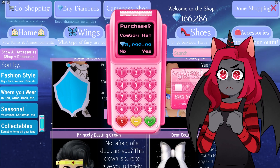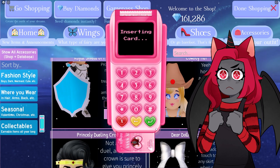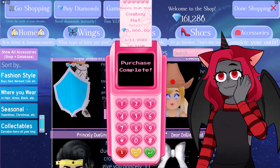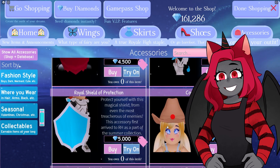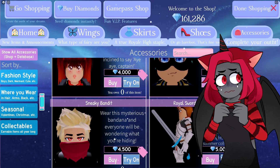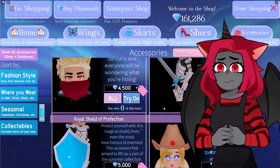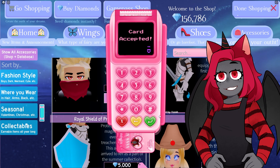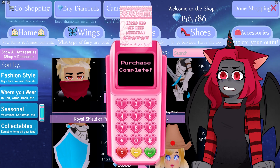Let's go ahead and get this cowboy hat for her. This is just what I enjoy doing most — recreating what my friends should look like. Should we give her a bandit thing? Let's get it just in case and see what it looks like on her.